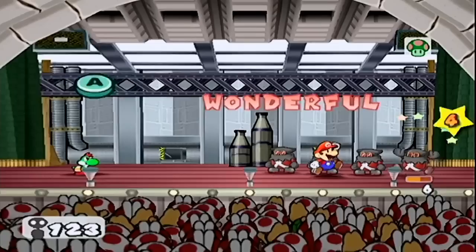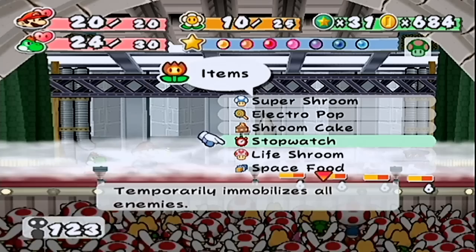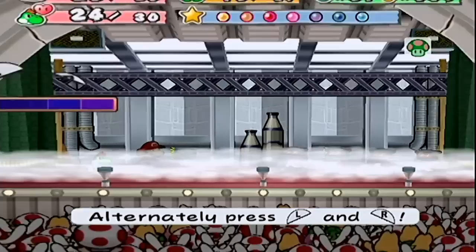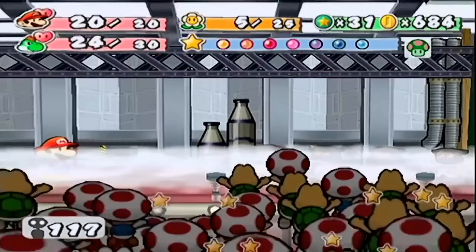This could be something. Not the fog. I don't want to waste an item when it could miss, like a Stopwatch. FP is getting kind of low. Could use a Koopa Bun, but the Electro Pop too — I'd probably use that first. Let's see if that does anything. It's like the best move to maybe hit somebody. Wow, it does nothing — their defense is too high.